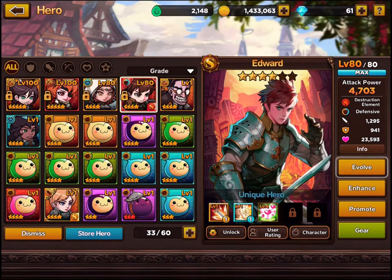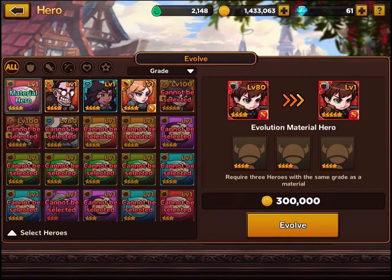The big thing I've been trying to do is: once you have characters maxed out, you can then evolve them. To evolve them you need three heroes of the same number of stars. All my characters are four-star, so if I evolve them they'll go up to five-star, be reset to level one, and level up again — very typical in RPGs.